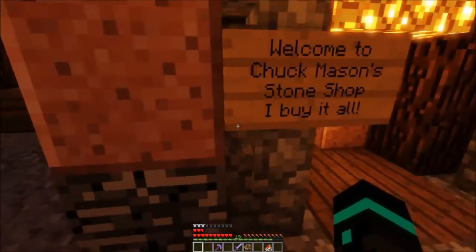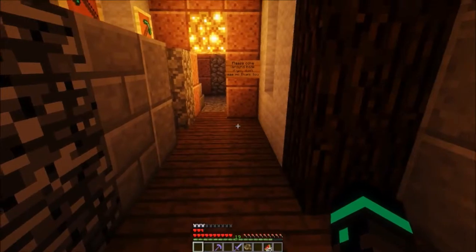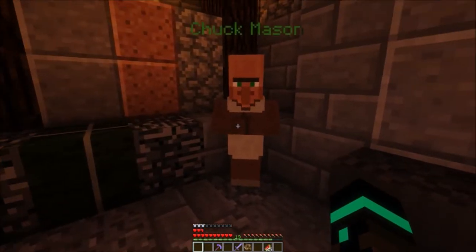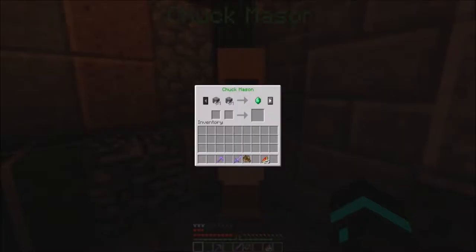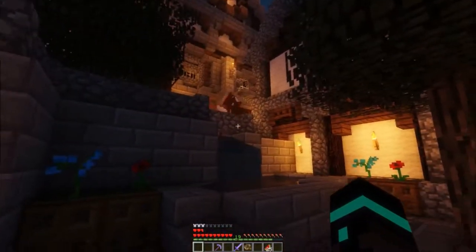Welcome to Chuck Mason's stone shop — he buys it all. He's out back. One of the first shops I made. Double cobblestone gets me an emerald, sandstone gets me an emerald, bricks get me emeralds, stone bricks get me emeralds, polished granite, polished andesite, dried kelp — and there you go. This is going to be the guy to start with.